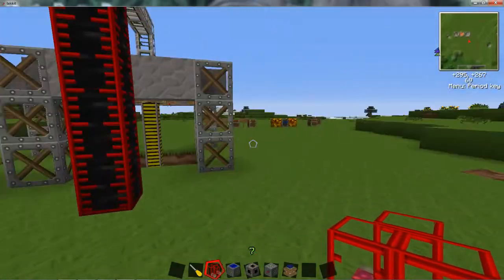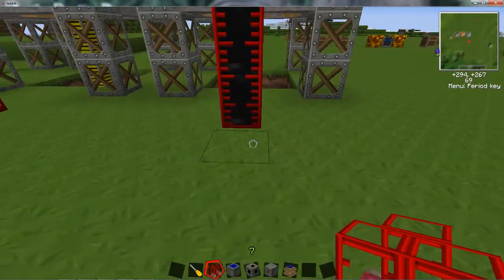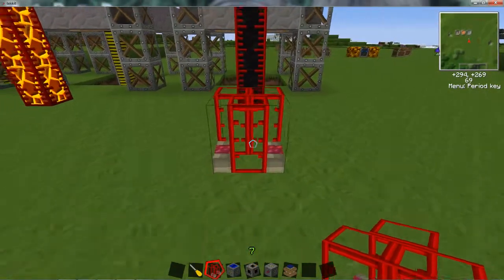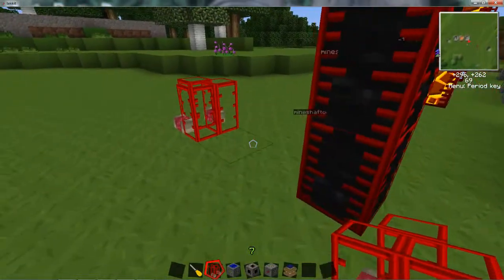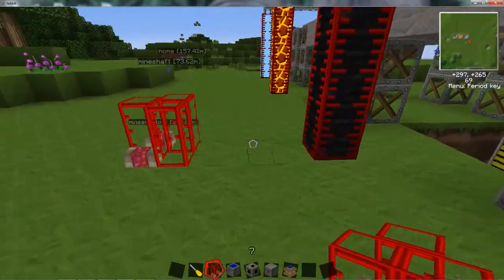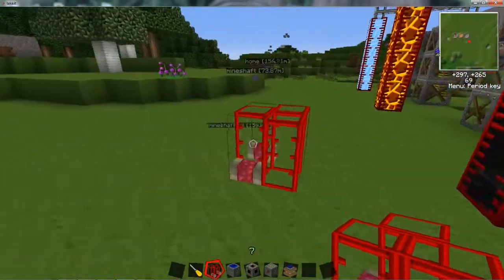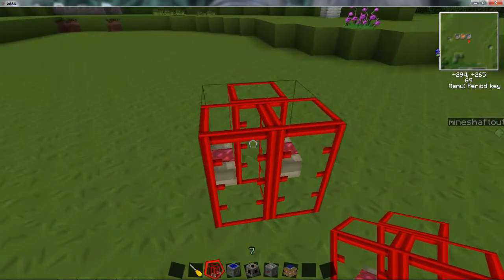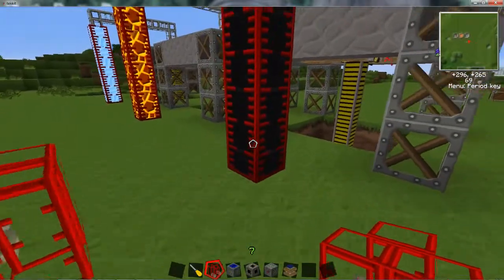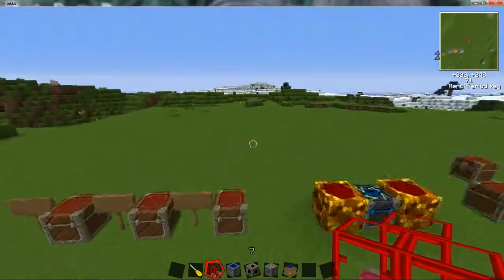To do this, you need a refinery. I'm going to place this approximately three blocks out from the oil. I'm going to set it down and you want it facing outwards. On this setup, this is how I'm doing it — you guys will get the idea after this is all said and done, and then you can play with it yourself to see how you want to set it up. We need to get this oil here into the refinery, into these two little pipes here in the back. To do this, we're going to need some waterproof liquid transport pipes.